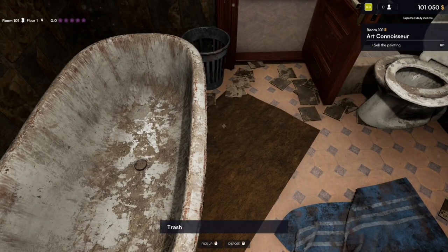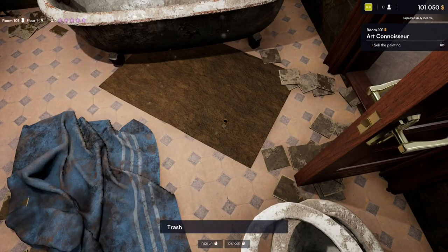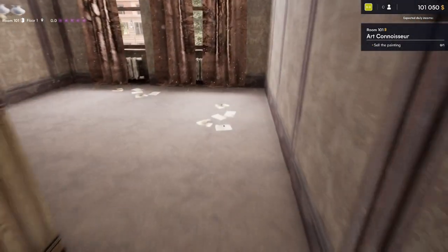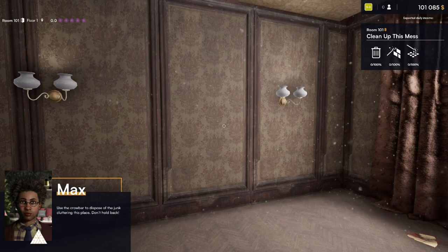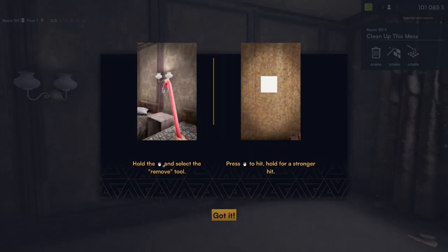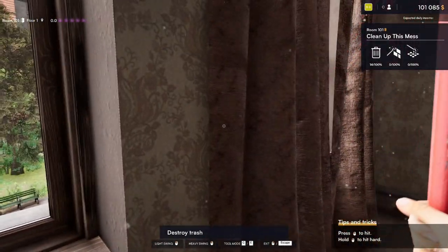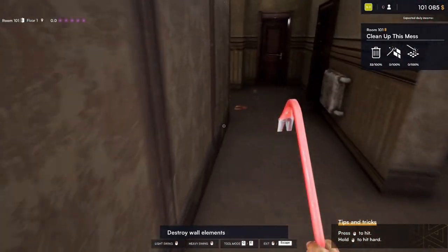I'm trying to see our stats because that would be helpful. So our next step is to clean up the mess. As you can see in the top right it is now showing our statistics in terms of percentage of how much we've done. So what we're going to do is hold the right mouse button and select the remove tool and then we're going to hit things to break them. Lights are coming off the wall. Now I'm pretty sure this isn't standard technique, especially not with the curtains — I'm pretty sure you don't just smash them.